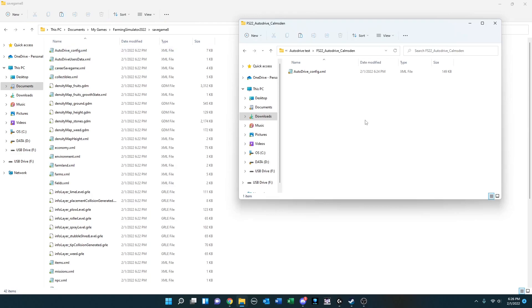This is the step that may take a little bit of work and may confuse people who don't normally work around their file system. You need to know where your save game for Farming Simulator is saved. By default on most Windows systems, this will be under your Documents directory, My Games, Farming Simulator 2022, and then you'll have save games 1 through 20.